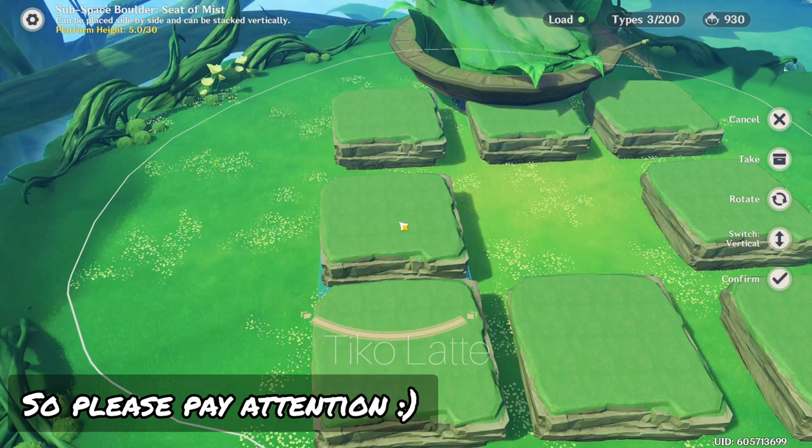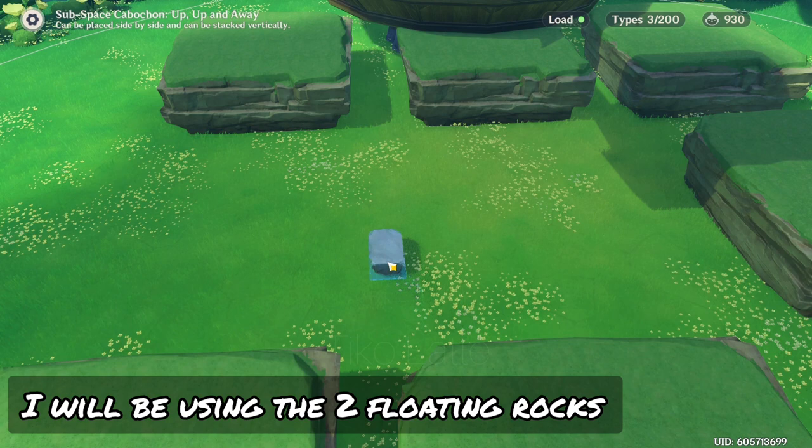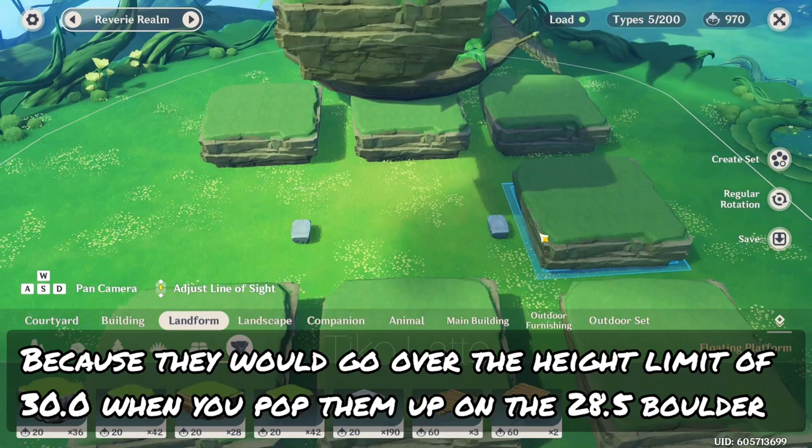Increase the height of this boulder until you hit the height of 28.5. I will be using two floating rocks because they are short. This is important: since they are near the height limit, you don't want to use the big floating boulders for this step, because they would go over the height limit of 30 when you pop them up onto the 28.5 boulder.